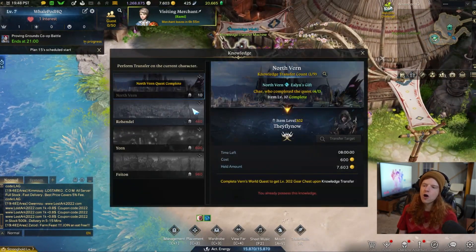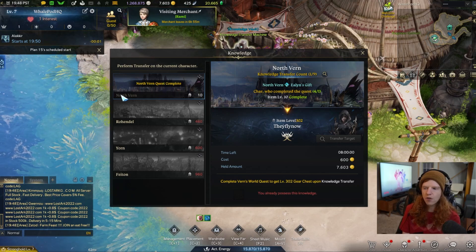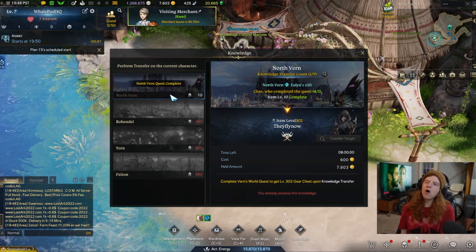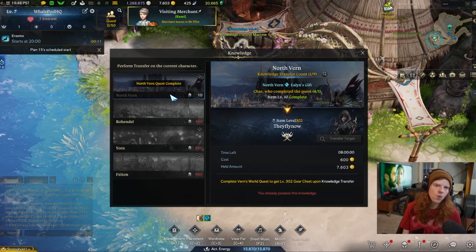You open your Knowledge Vault, and all you have to do is pay 600 gold to complete all the way up to North Vern. That's going to instantly take you from level 1 all the way to level 50 automatically. It's going to give you full 302 gear and complete all of the North Vern quests for you.